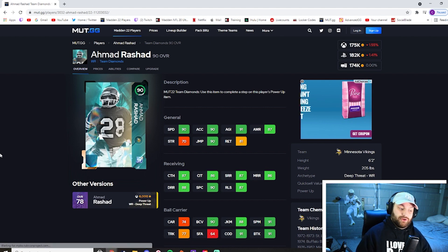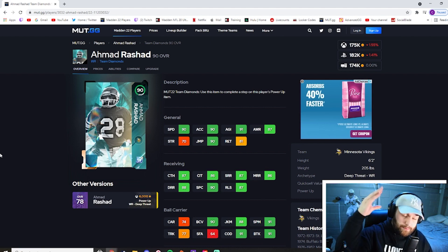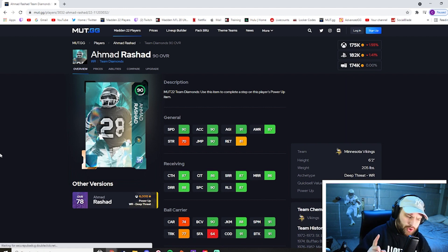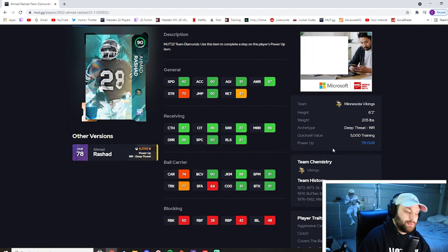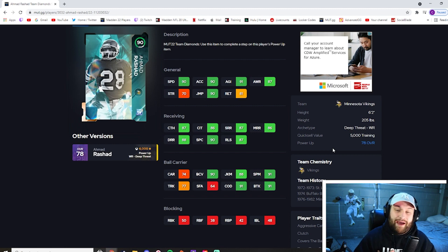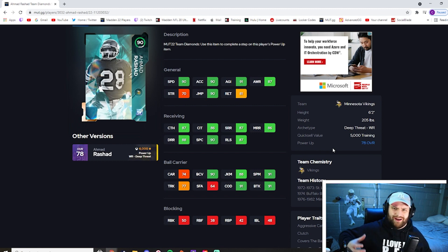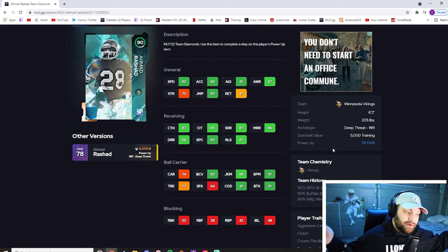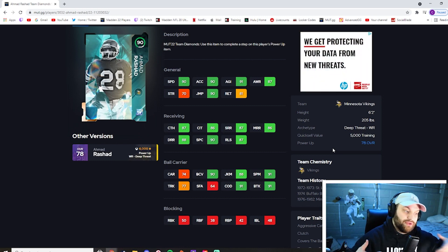At number 7 we have perhaps the most slept-on card from the Team Diamonds promo — Ahmad Rashad. He's one of the cheapest 90-overall receivers and honestly my personal favorite receiver in the game. He's so fun to play with: 90 speed, 90 acceleration, 91 agility, 87 catching, 86 catching traffic, 90 spec catch, 87 short, 86 medium, 88 deep. He doesn't hit the route running thresholds but he is six foot two, amazing after the catch with 90-plus across the board, 91 spin, 91 change of direction, 91 break tackle. He even does that LeSean McCoy one-hand running animation. At six foot two with 90 speed, I'd personally take Rashad over Diggs.